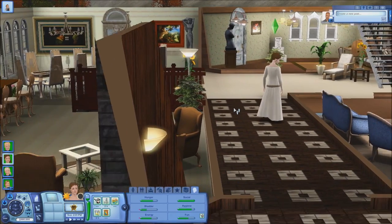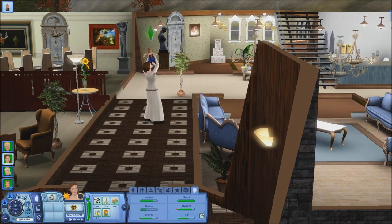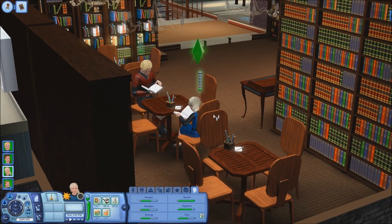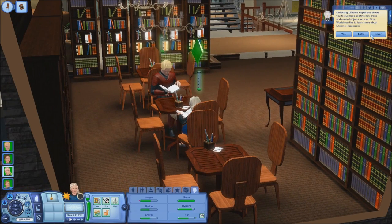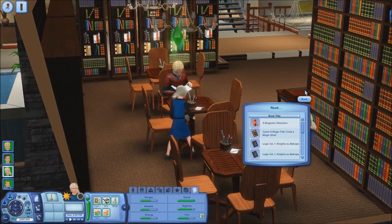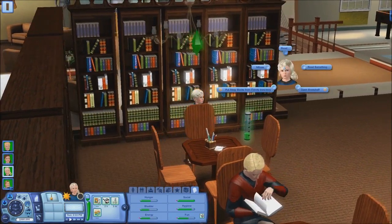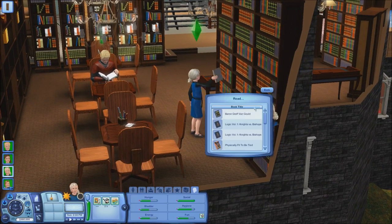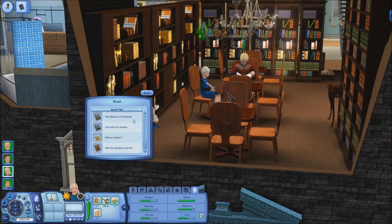I apologize for the lag — I'm assuming it's because this house is really really big. What is Elsa doing? She's reading a book — fair enough. Actually, I'd rather she read a skill book. Go ahead and read a logic book. Let me check what's in these bookcases — there are no cooking books or mechanic books, just logic. It's all the same, which is a bit annoying, but oh well.